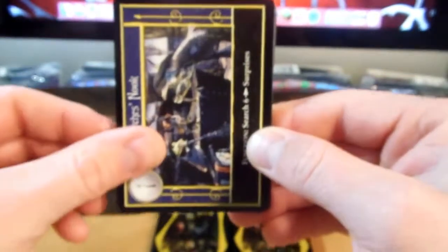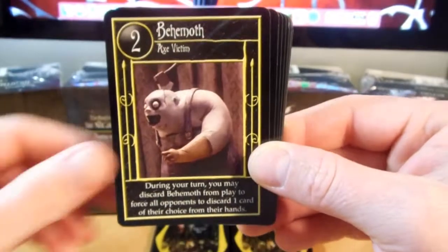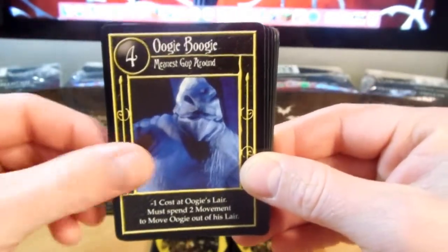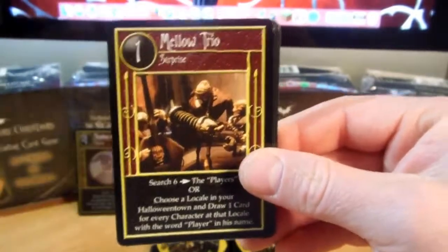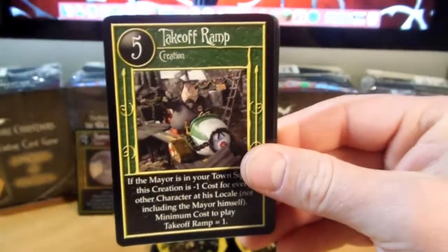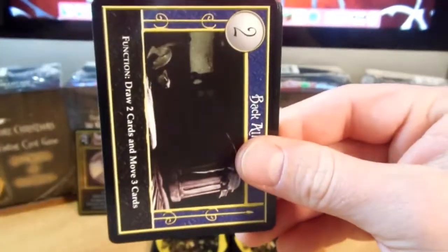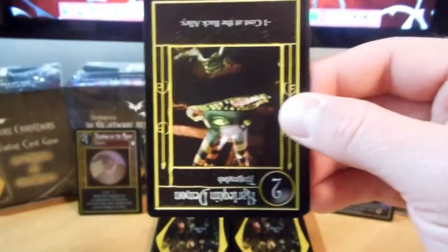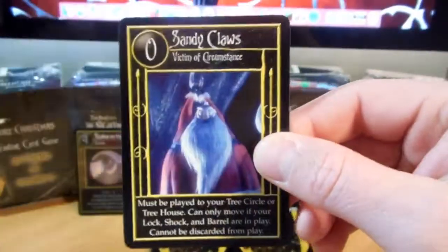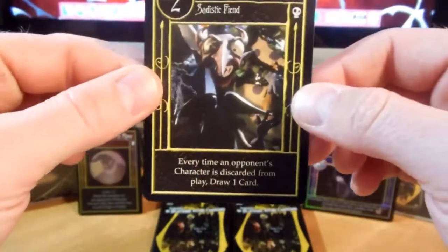Witch's Nook, Behemoth, Oogie Boogie, Dr. Finkelstein, Jumbo Treat Bag, Jumbo Treat Bag, Mellow Trio, Takeoff Ramp, Public Transportation, Back Alley, Harlequin Demon, Harlequin Demon, Sandy Claws, and Devil. Very cool.